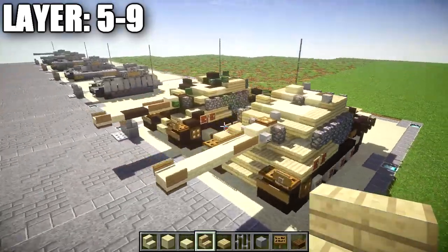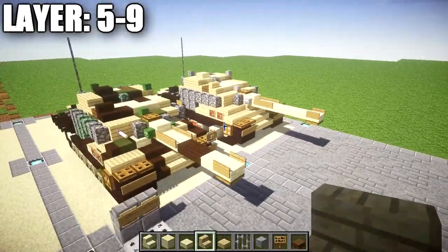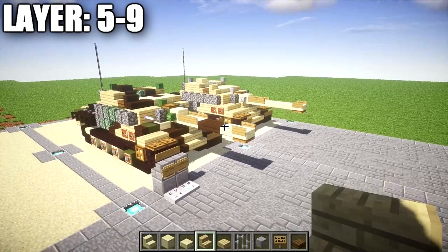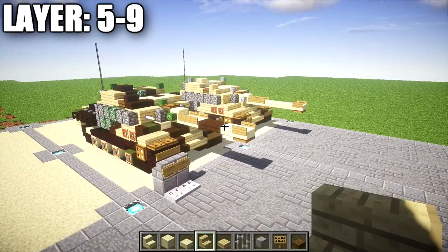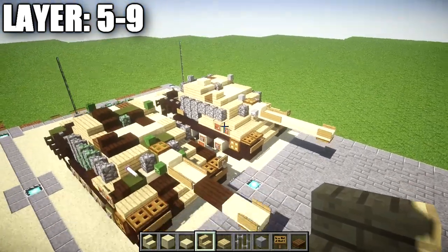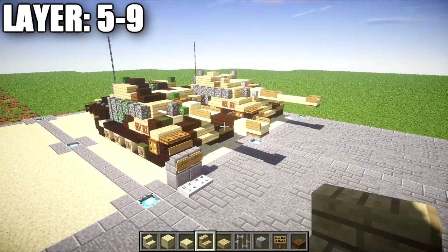After all that, the basic design for the Jagd Panther is pretty much done and good to go. If you guys are interested in putting the camouflage on, I'll be doing a short section next on how to apply it — it's pretty simple. With that, let's go ahead and move on to the camouflage.